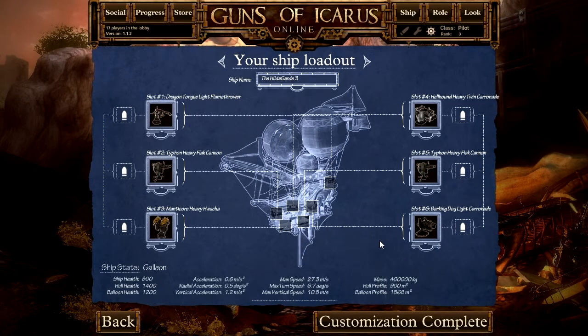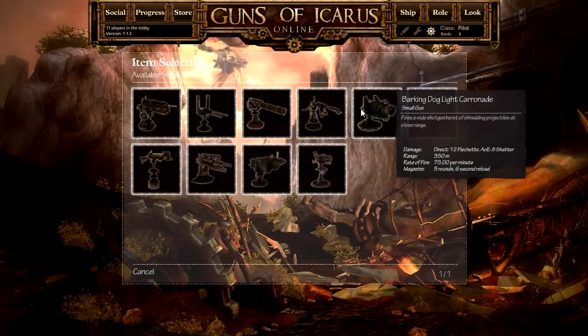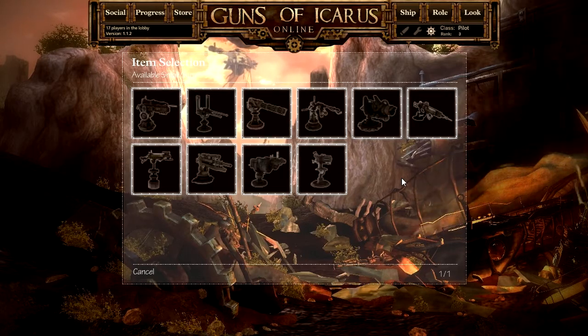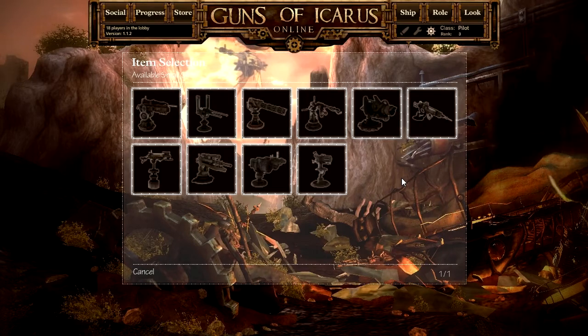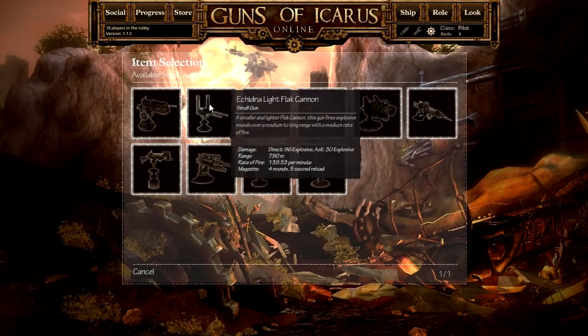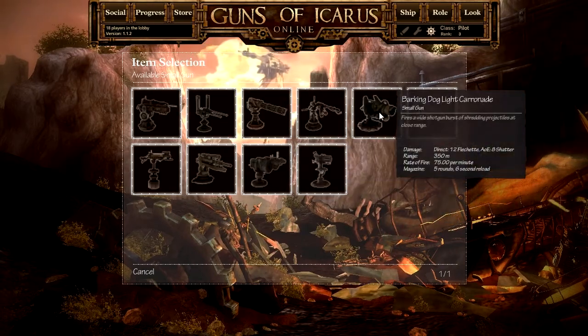Now, about the weaponry — there are two classes. You have the light guns, which are fast shooting. They don't do as much damage as the heavier guns, but they're a lot more maneuverable. You have guns like the Echidna Flak Cannon, the Dragon Tongue Flamethrower, and the Barking Dog.